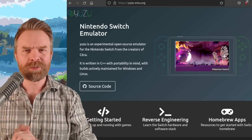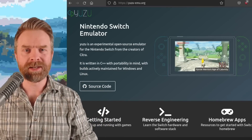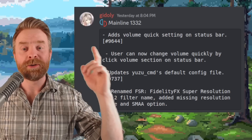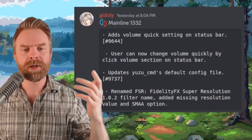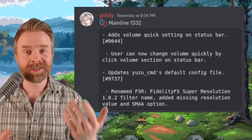Moving on, we're still talking about Switch emulation but switching over to PC with Yuzu. Yuzu got a brand new update — Mainline 1332 adds a volume quick setting on the status bar, so users can now change the volume quickly, making things simple and straightforward.